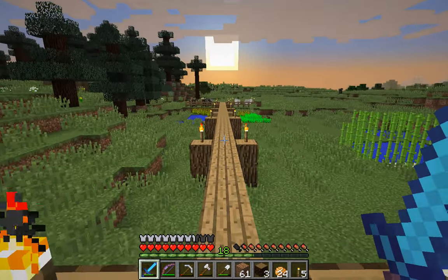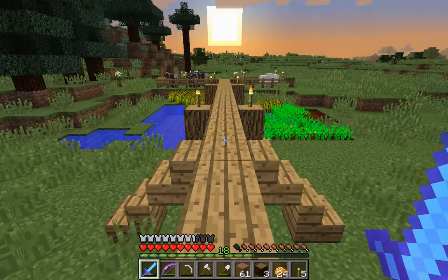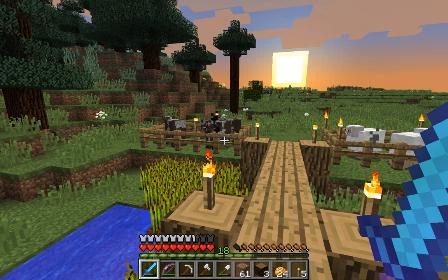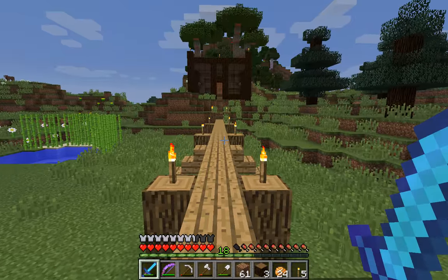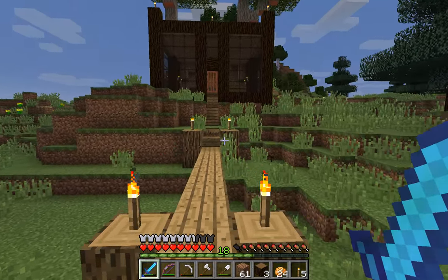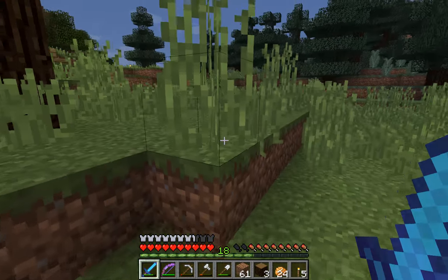I have some more basic farms over here and this is a passageway across the marshland. I have, of course, captured some cows and some sheep just in case I need them. There are some pigs over the hill and I am building an installation through the flower forest.